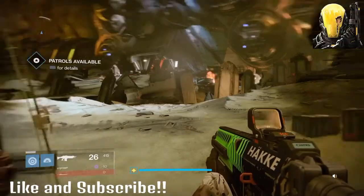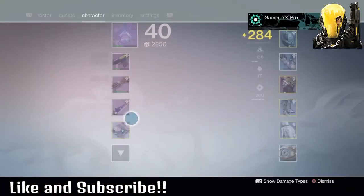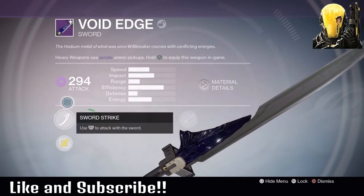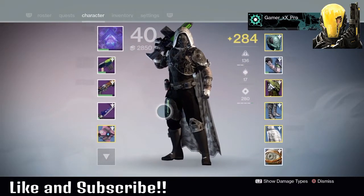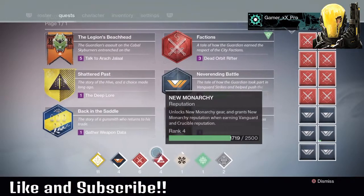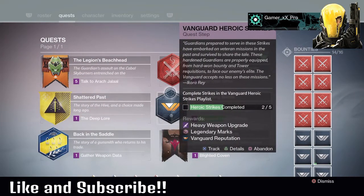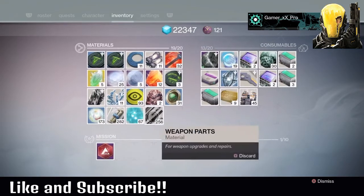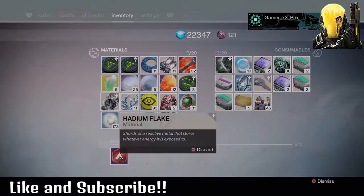Hey guys, it's E-MessagePro here and today I'm going to show you how to farm Hadean Flakes. Hadean Flakes are used to get your legendary sword, and once you infuse this sword to level 290 or higher, you get the exotic quest for the exotic sword. You need 25 Hadean Flakes and you're taking them to Lord Shaxx with 25 motes of light. They're not extremely hard to get — they just take time.